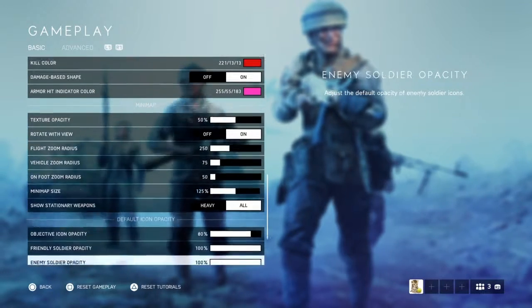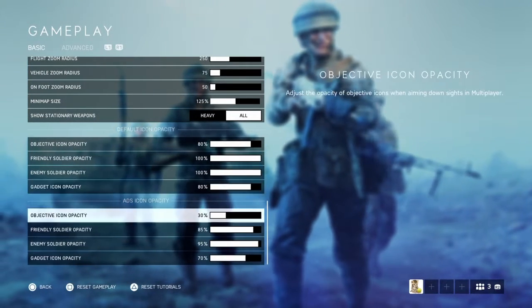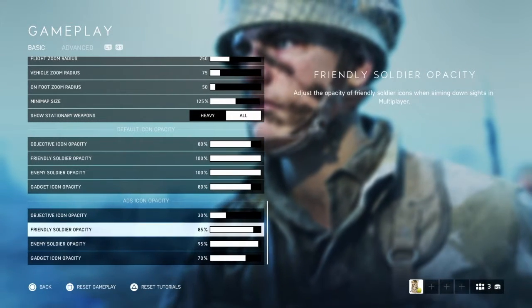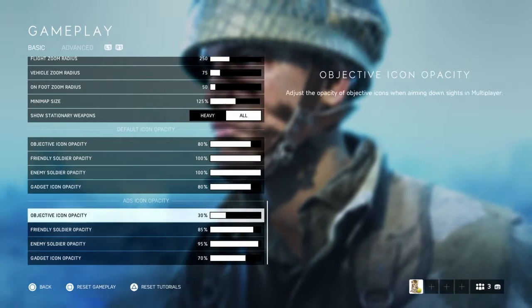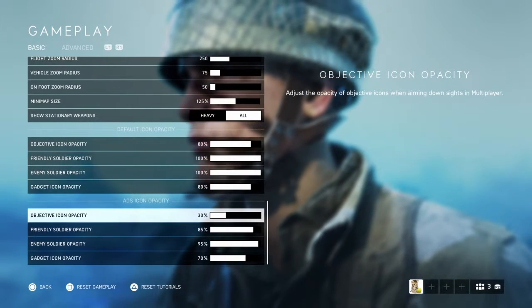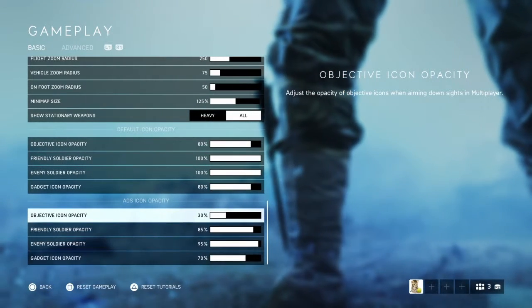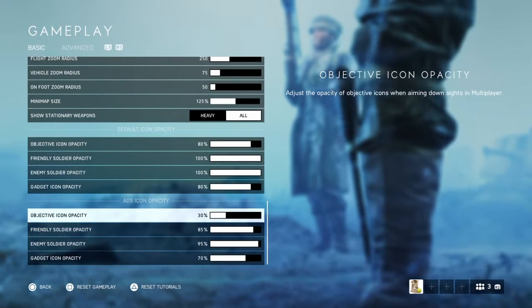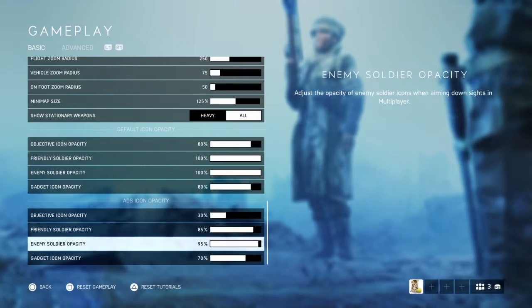I turned the minimap size up a bit so it's easier to read what's going on. For my ADS icon opacity, I lowered it so the icons don't get in the way when I'm aiming down sights — otherwise enemies could be hidden directly behind those icons.